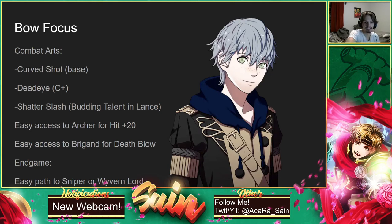Getting Deadeye very quickly can help him attack from afar. If you want to train his Lancing up, you can get Shatter Slash pretty quickly, which will help him debuff enemies — gives minus 5 to defense. But he's definitely just better hitting from a distance, doing some pretty solid chip damage with Curve Shot and Deadeye. He also has easy access to Archer early on for hit +20, and super easy access into Brigand for Death Blow — probably the two best intermediate classes overall.